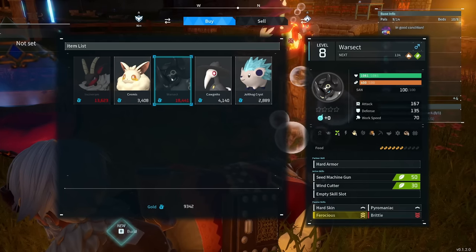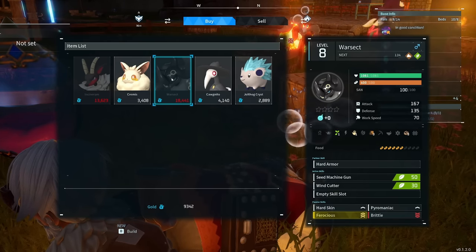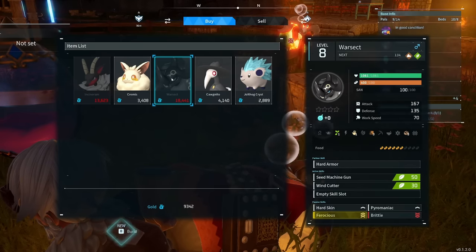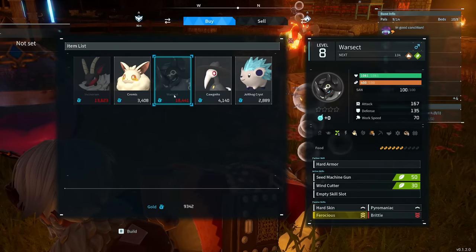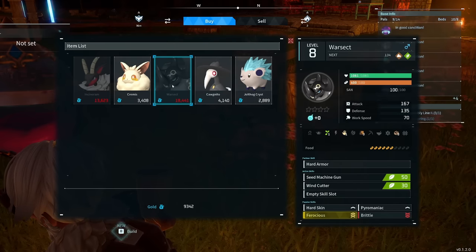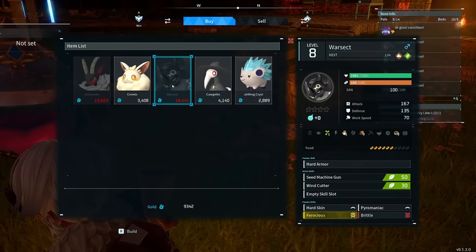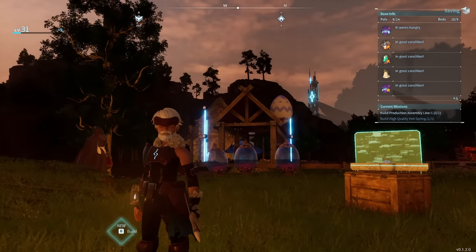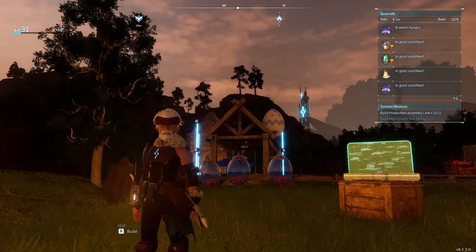It might be a little bit of a cheaty way to get some really awesome pals with great passive skills. Like this Warsect has Ferocious on here, which costs 18,000 gold — the Ferocious skill is a 20% attack increase. When you breed, you can actually stack passive skills onto babies to create really powerful pals. Anyways, that does it for today's video — I hope you all enjoyed it. Let me know what you think in the comments below and I'll see you all in the next one.